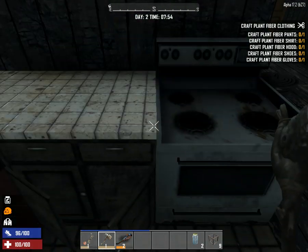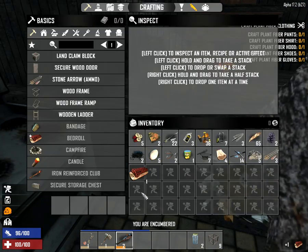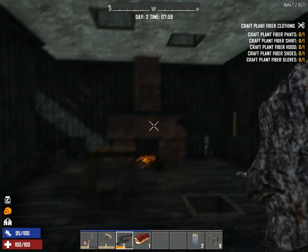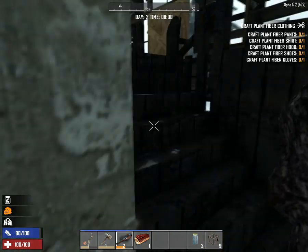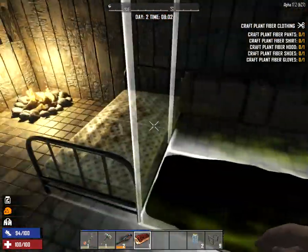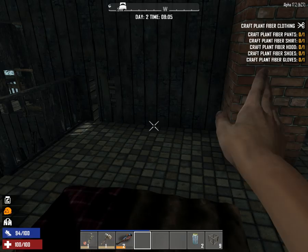I'll open a storage locker upstairs - that's right. We will head upstairs and place our bed down up here. Where would be a good spot? Right there.